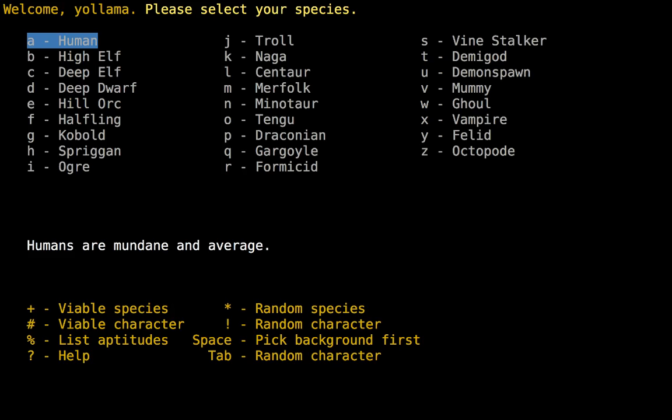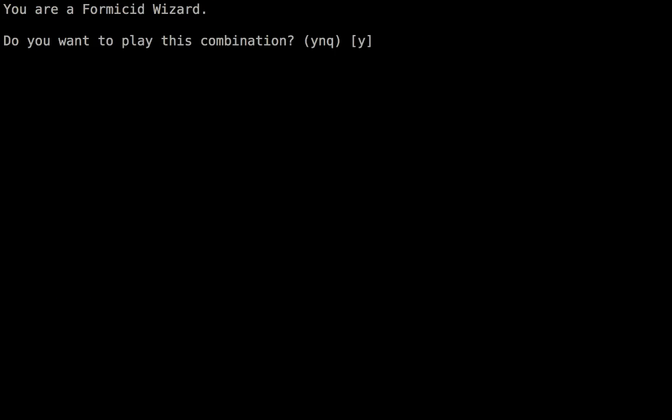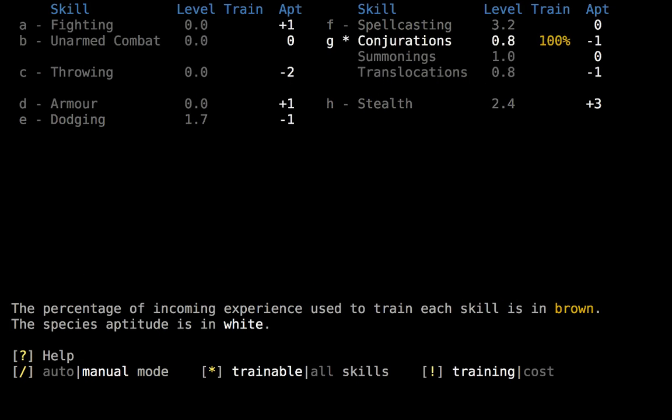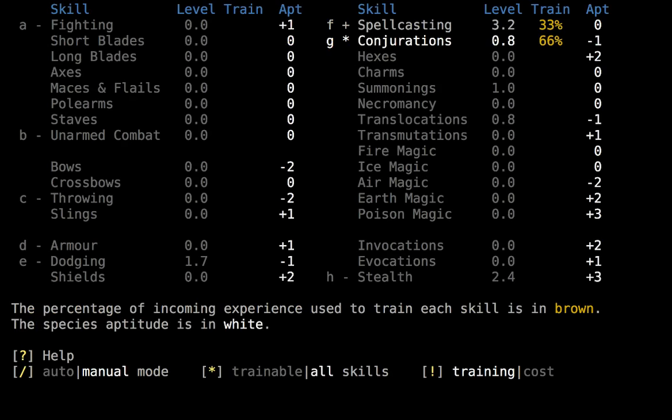So we get to pick a new character. I'm not feeling anything in particular so I'm just gonna take another random character. Formicid Wizard — that doesn't seem very strong, but we'll take it. I said I wanted something random. If I'd wanted a random good character I could have asked for that, but I didn't. I mean, he's not the worst in the world. He's bad at magic but not the worst.